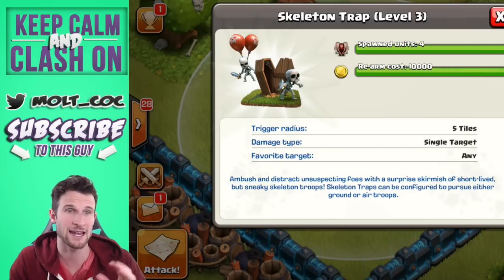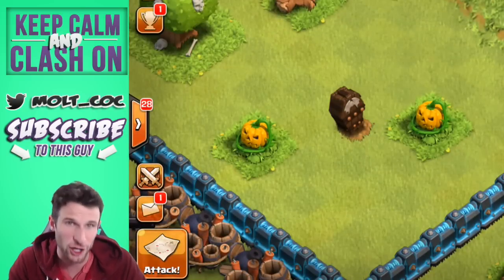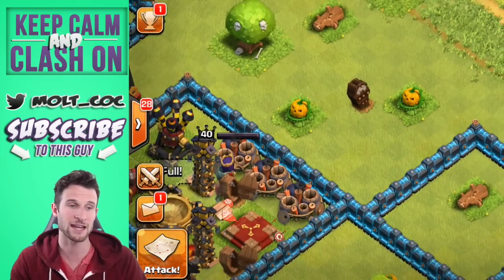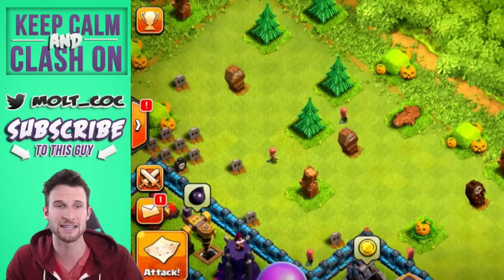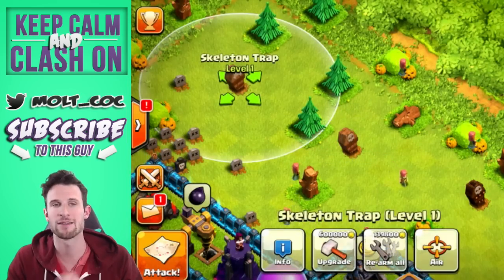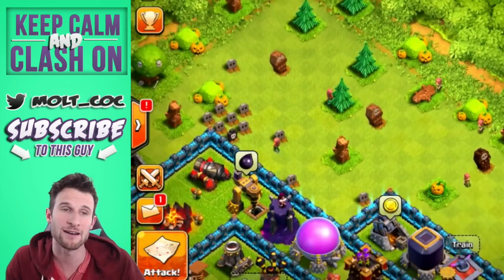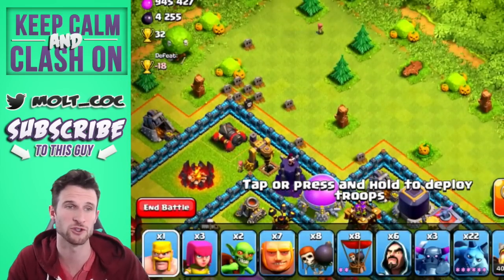We're going to go ahead and jump over — you can see right there four units for the level three air trap. We're going to jump into an attack. I'm going to set some of these up along the side of the base — we've got a level one, level two, and a level three trap right there along the base. We're going to go out into a different account and attack this, so remember where they are and watch how we drop the troops.